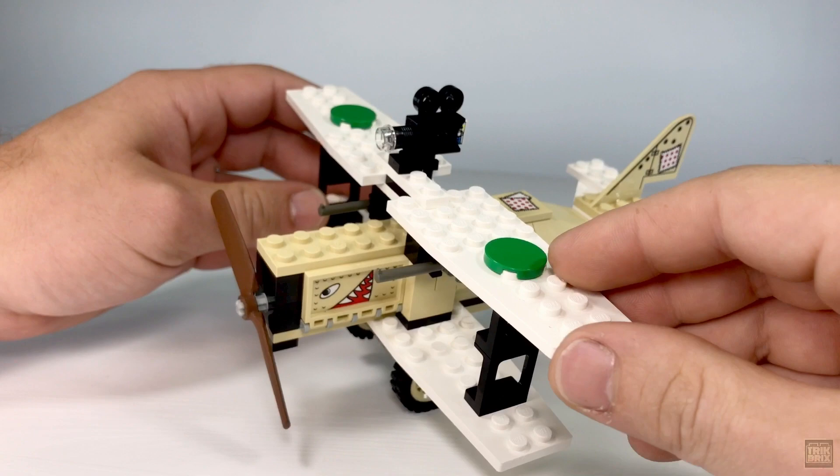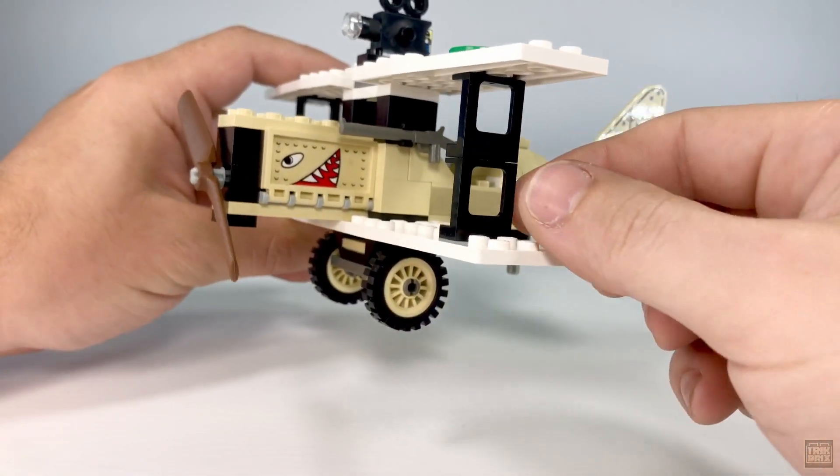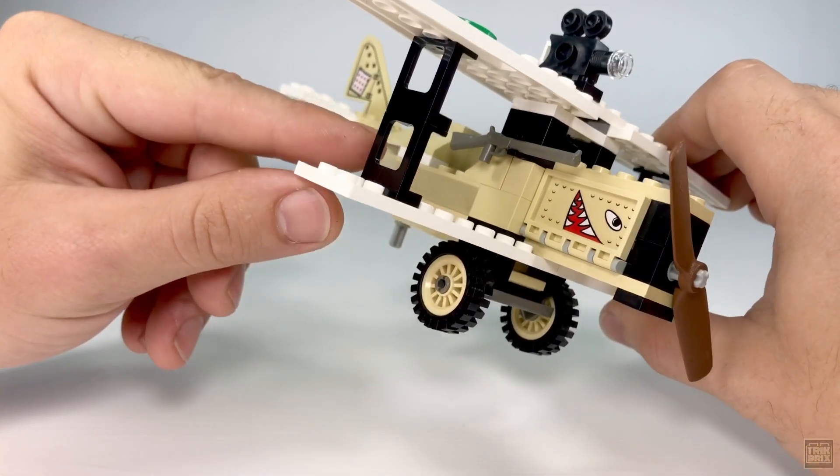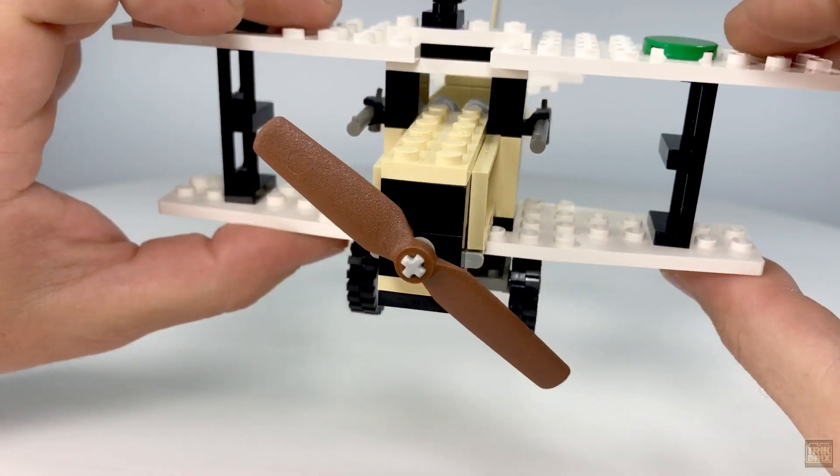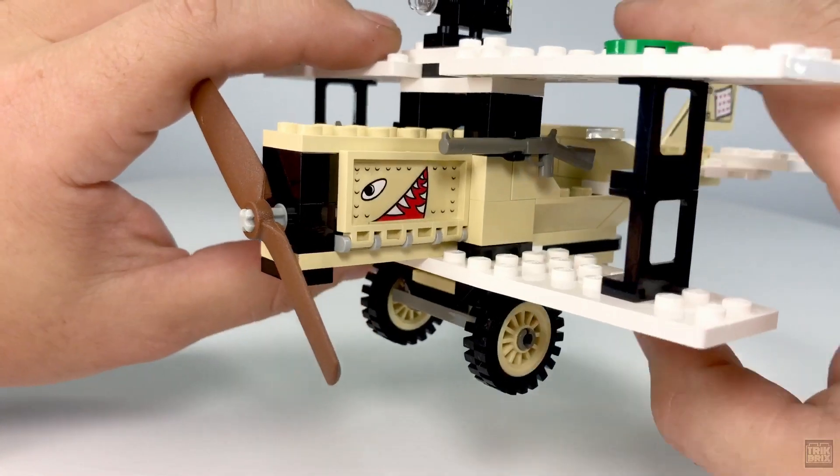That print is identical across all the desert sets. The wings are pretty standard, featuring green accents in the form of 2x2 round tiles, supported by four black window elements which work well and look great. Beneath the top wing there's a pair of rifles mounted on either side of the body.